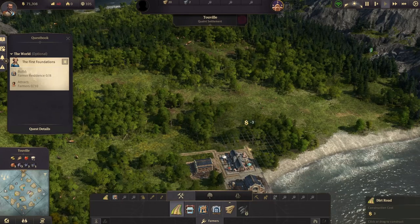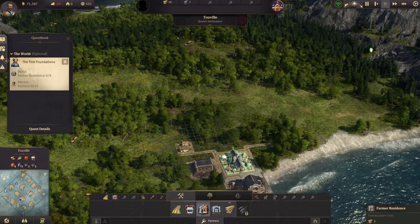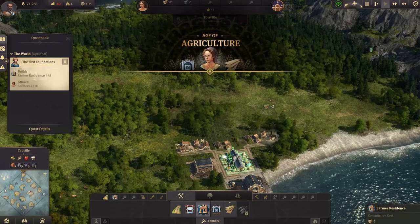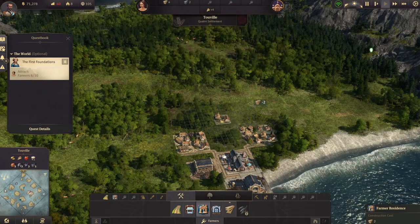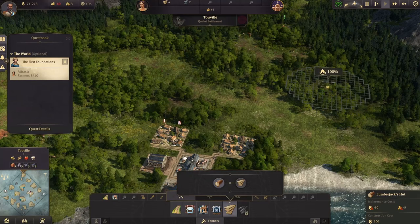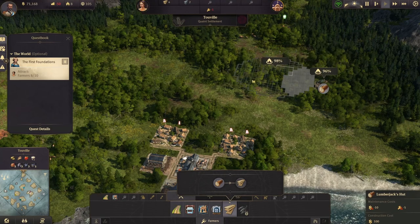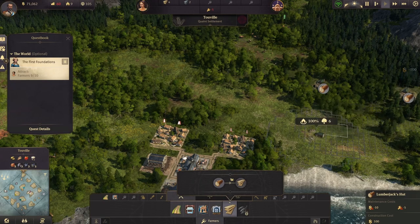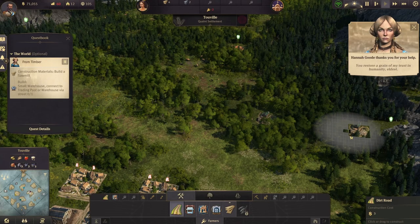One thing I learned through the first playthrough was to put things in sections — put your farms in one area, put your manufacturing in one area. Because when I first played I grouped stuff at different spots and as you get farther along you have to be thinking about these things for the future, otherwise you end up with a big mess. I tried setting up my zoo and my museums and I didn't have any space. This time around I'm putting my log camps off to the side and keeping my residential area together.